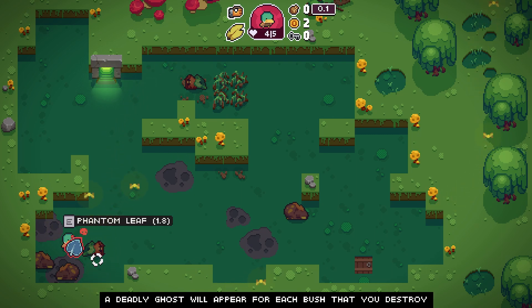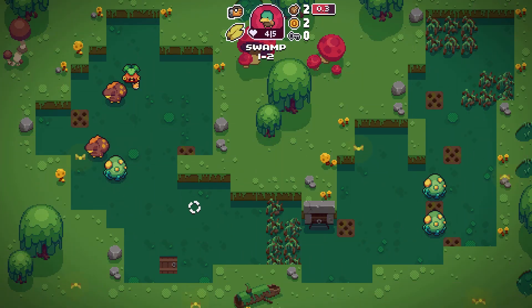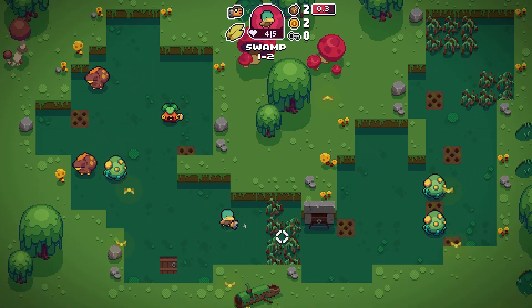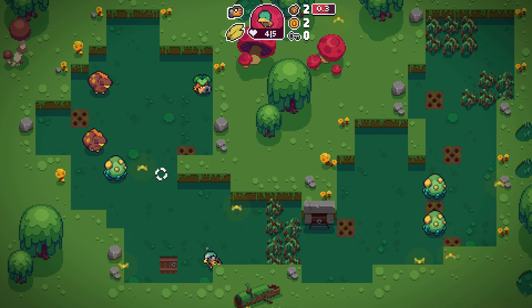Phantom Leaf: deadly ghosts will appear for each bush that you destroy. The question is does that apply to enemies too? Because I can go without destroying bushes, but will enemies count towards it? Knowing the nature of this game, I'm gonna say probably. I like that — you destroy a bush, a deadly phantom will appear — so they're blocking my path with bushes.